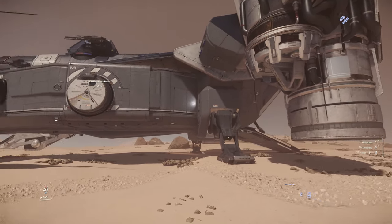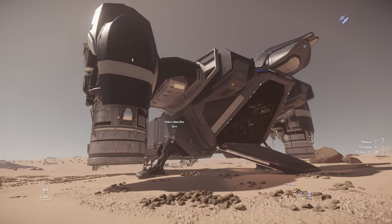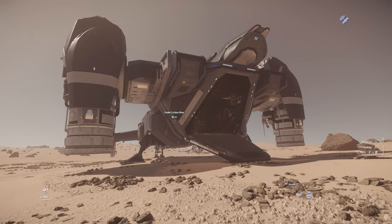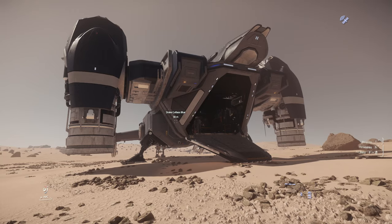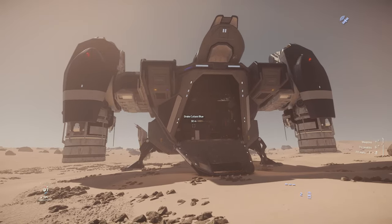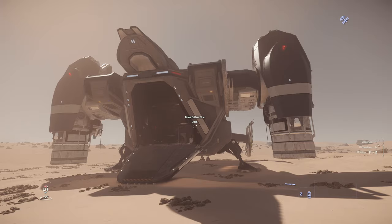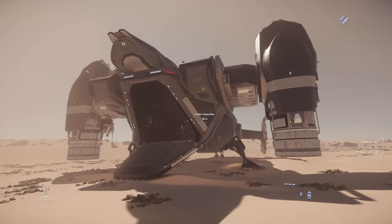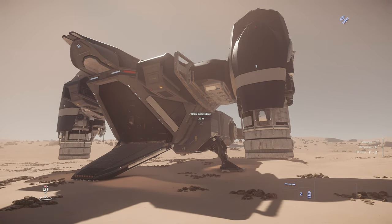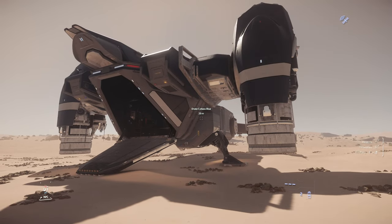One of the biggest weaknesses of this ship is that the engine nacelles are very easy to destroy. Once they're destroyed, it makes this ship very hard to operate, fly around, and do anything with. Using this ship for PvP isn't impossible — a lot of people do it, especially since this ship has a QED device called a quantum dampener, which allows you to stop people from running away from a fight, which is quite amazing. But you've got to be careful about getting hit, because it's very easy to lose the engines, and once you do, you'll probably have to retreat.